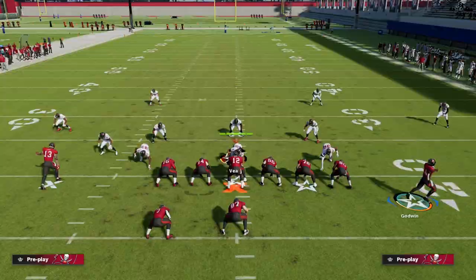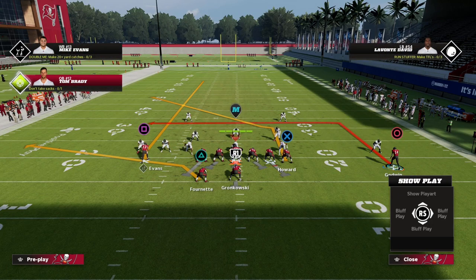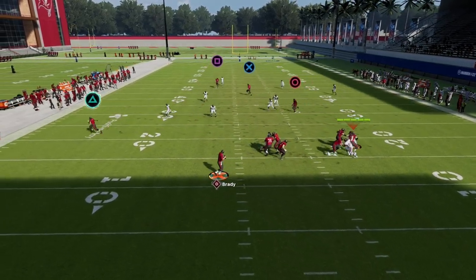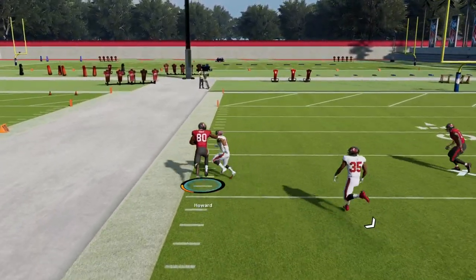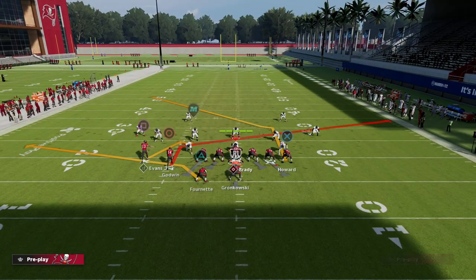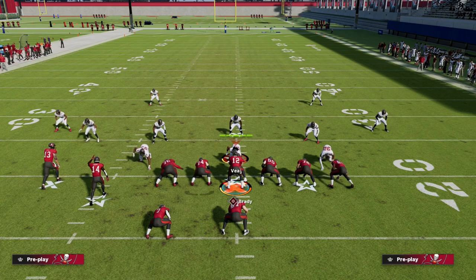Something else I really like to do with this play is create a Y-crossing concept. Essentially, we're going to streak Mike Evans, put Chris Godwin on a deep dig, and we have a flat to our running back. If we want, we can put the running back on a quick out, which is one of the best routes in the game this year. As you can see, this is one of the best Cover 4 drop beaters. This is my favorite play — it's very versatile. You always want a starting point for your offense, and for me this is it. We can build around this in a lot of ways and it's a really fun offense to run.